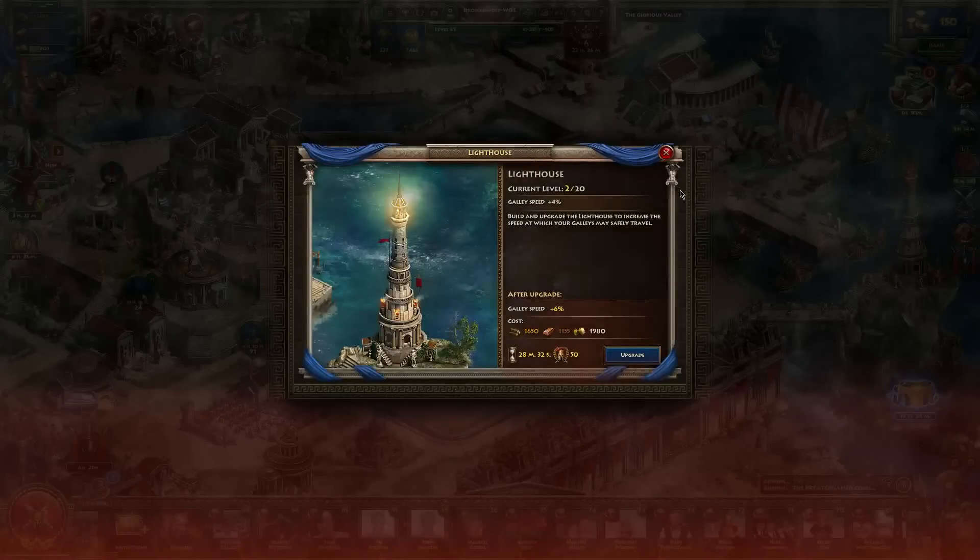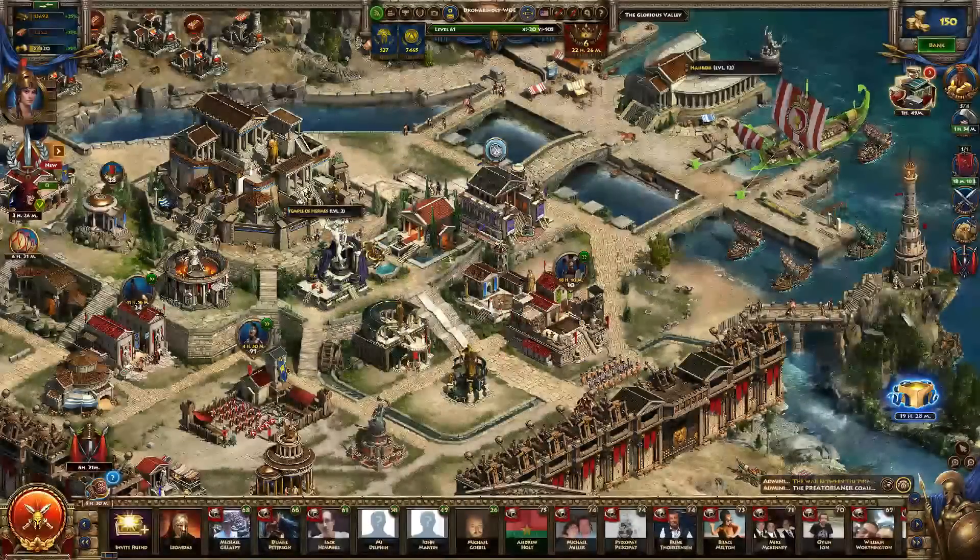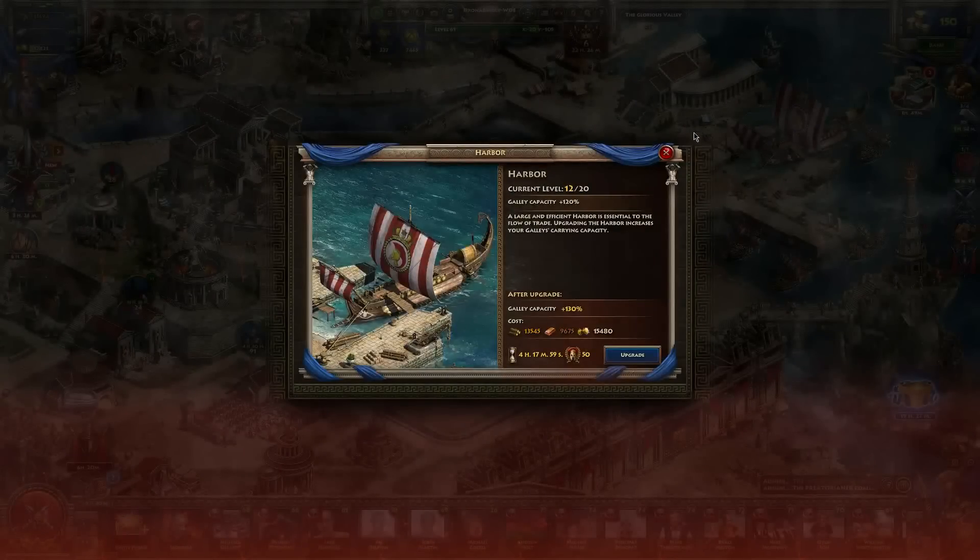We have your Lighthouse here. This is going to increase your galley speed. Your galleys can be used to trade articles and send resources to other players. Upgrading the Lighthouse will make them move faster, so if you're trading with somebody who is not an ally or in your coalition, this is the way to make them move a lot faster. Your Harbor is going to increase your galley capacity, so if you want to send more resources at once, this is the building you want to upgrade.